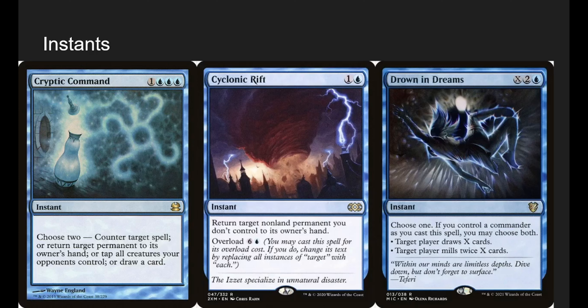Cryptic Command is an awkward but powerful spell — choose two: counter target spell, return target permanent to its owner's hand, tap all creatures your opponents control, or draw a card. I like tapping all creatures your opponents control and then drawing a card, so you can beat in on your turn and have your opponents attack someone who's essentially tapped out. Slight of Hand is a costly spell but we're a spell deck, so 7 mana is achievable with our ramp. Drown in Dreams lets you choose one, or if you control a commander, choose both — draw a bunch of cards or have someone mill a bunch. We'll mostly use it to draw cards.